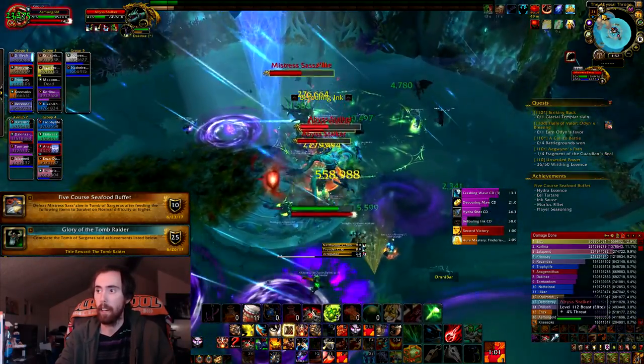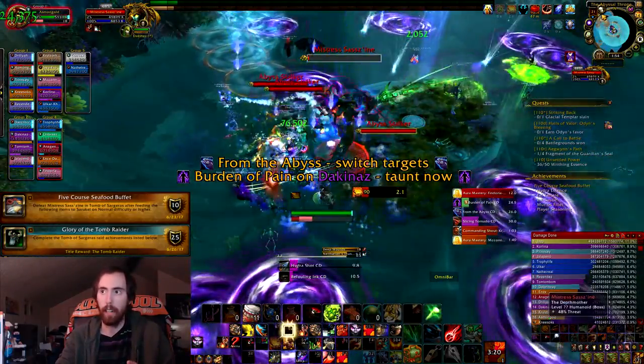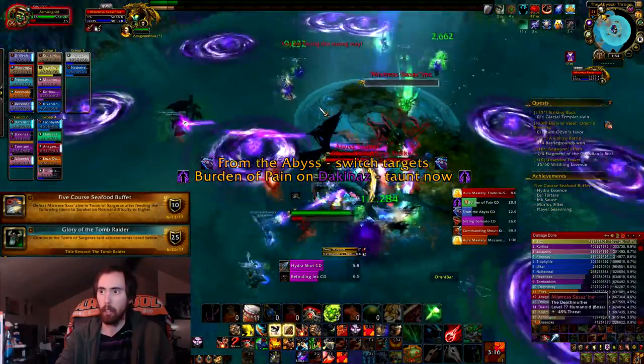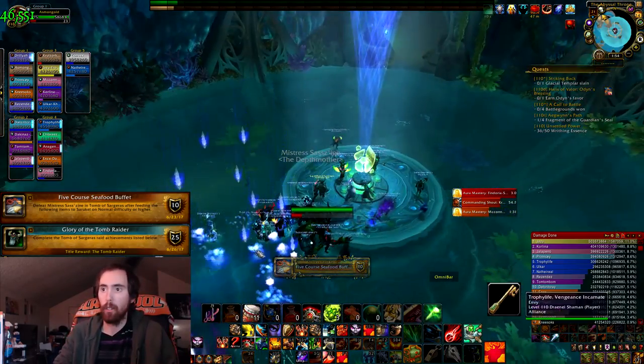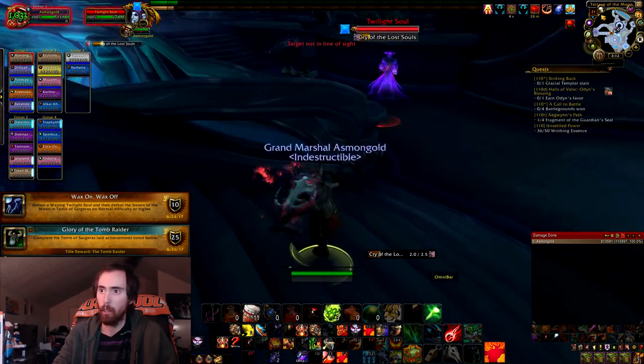Another one that's a bit tricky is the Hydra Essence. Make sure that whenever you do get the Hydra Shot, you just run in there and soak it naturally. You just need to make sure that you're inside that circle whenever Hydra Shot is on that player. That's all it takes for that achievement — relatively simple, but kind of annoying to figure out.